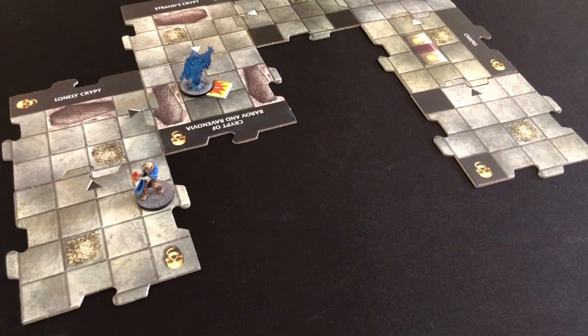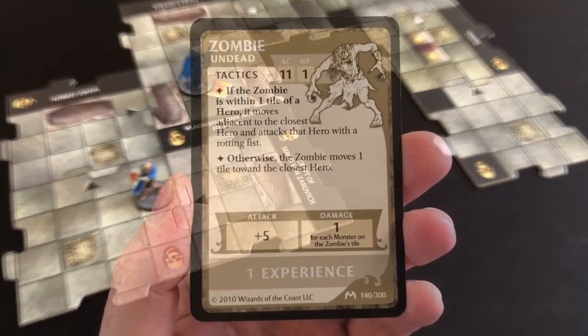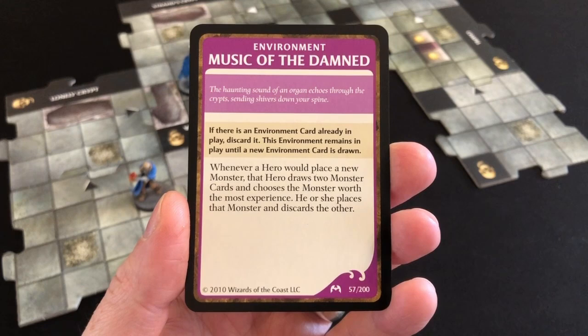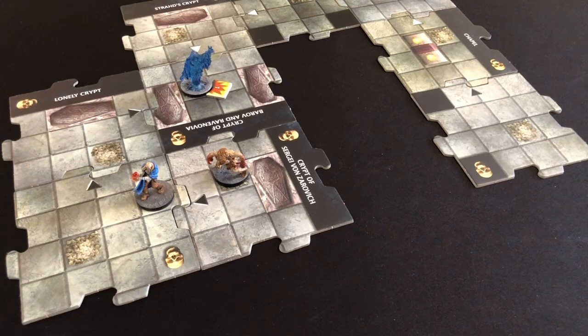We need to run. In the exploration phase we draw another tile and discover the Crypt of Sergey von Zalovich, along with another zombie. But before any monsters activate, we draw our encounter card — Music of the Damned. This will stay in play permanently: whenever we draw a monster, we draw two and take the one worth the most experience points. Things are about to get tougher. I place Music of the Damned on top of the monster deck to remind me to draw two next time.